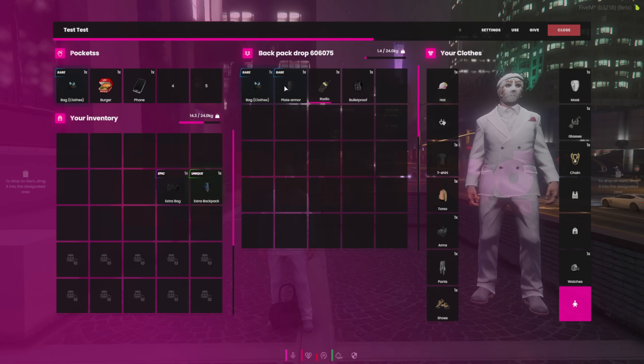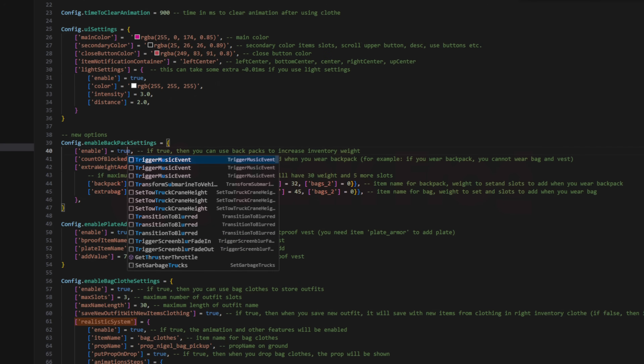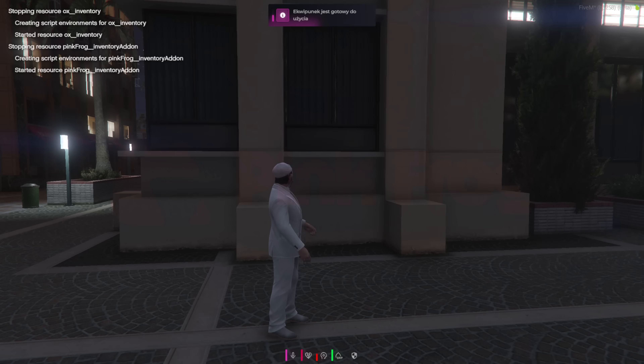Of course, this option can also be disabled or customized to your liking, and you can add as many bags as you want. You can decide how many slots are locked, and after resetting the scripts, you'll instantly see the change.